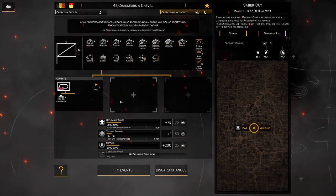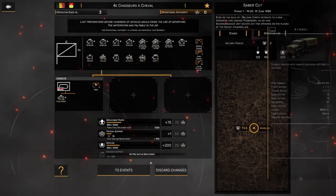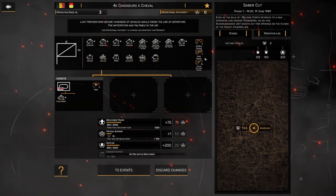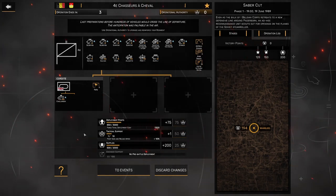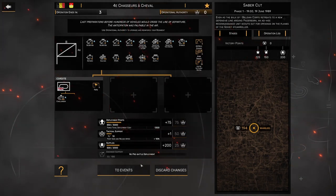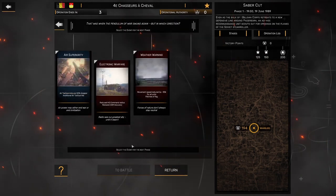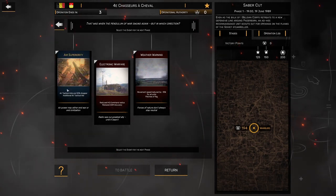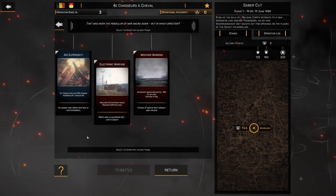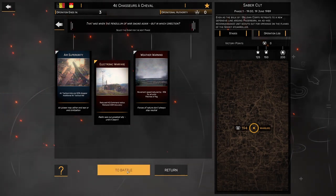We don't have other Belgian tanks but we do have some pretty solid infantry. We've got the Area Recon, Artillery Smoke and Cluster Bombs. We won't get to use those very much because they're expensive, but maybe we'll get to call them in once or twice. For events we've got two bad events here and one good event.